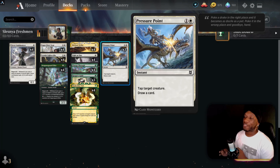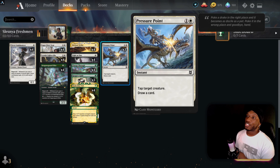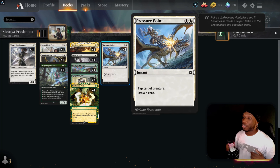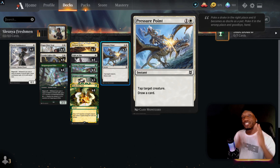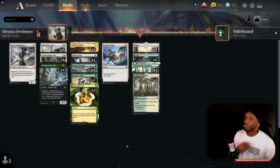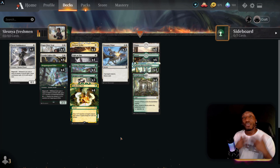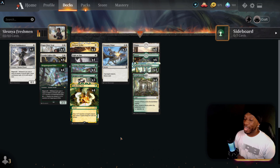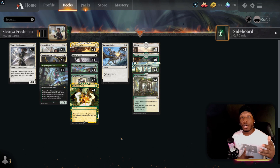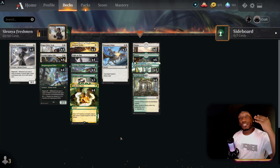One card I added in towards the end of my playtesting: Pressure Point, because there still isn't enough draw in this deck. Instant speed, pay two — a little more than I'd like — but tap target creature, draw a card. Whether there's a creature to tap or not, just play it and draw a card. We've got 22 lands, so hopefully we run into some when we need them and don't get flooded out.